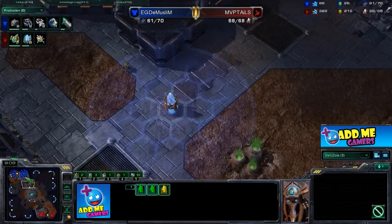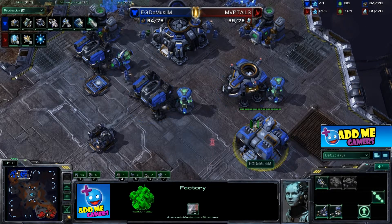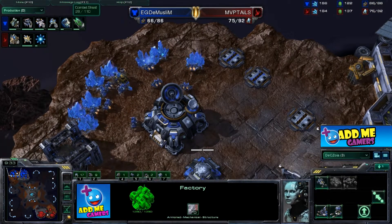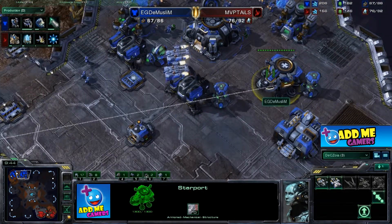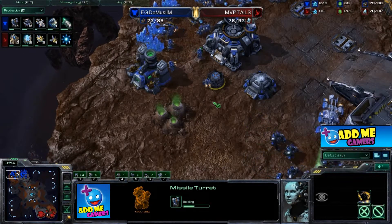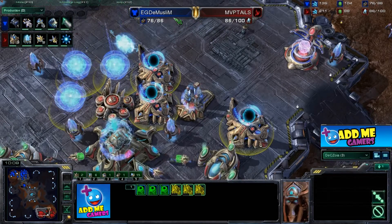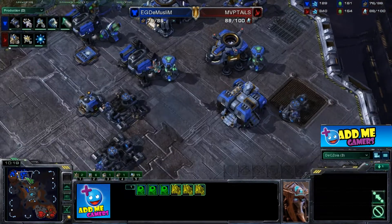The starport is up with a hot-swap from the factory, though the factory just sits there without scouting. Blink research is coming online for the stalkers. Combat shield level one and weapons level one are both active. A missile turret is going up — good against dark templar if you don't want to use air units. Then three more gateways come online, making it a six-gateway push from MVP Tails, with blink research nearly complete and two more barracks for the Muslim.